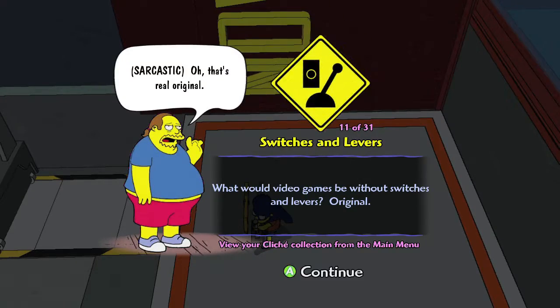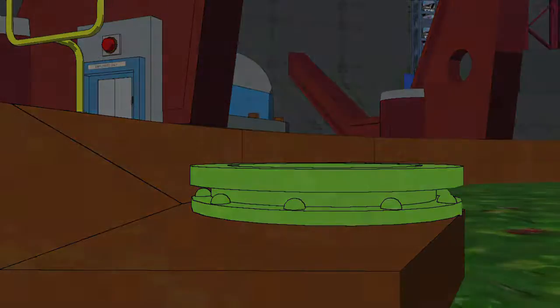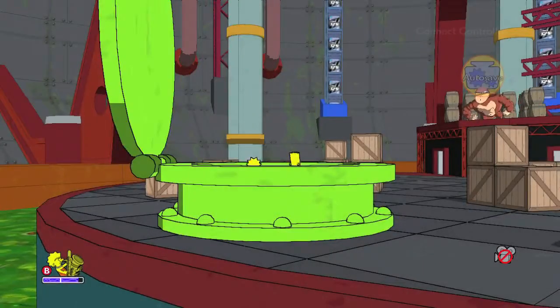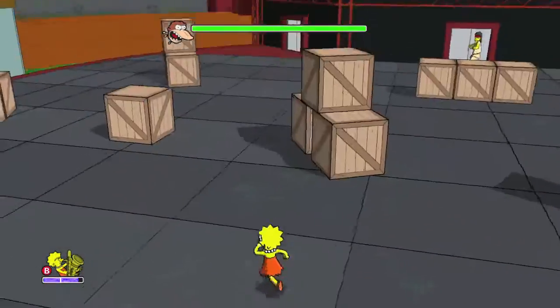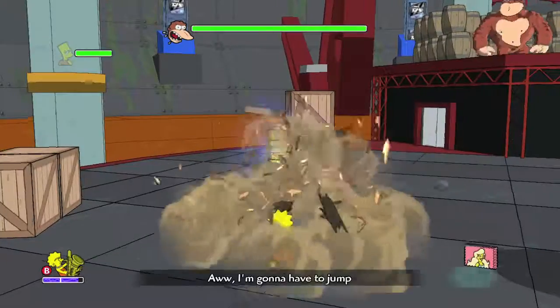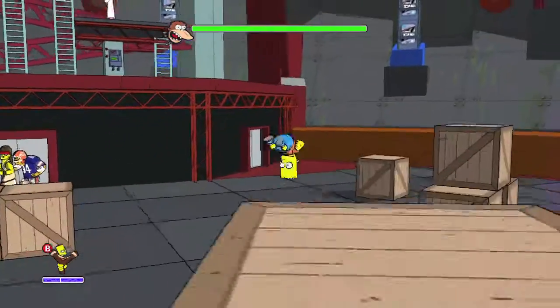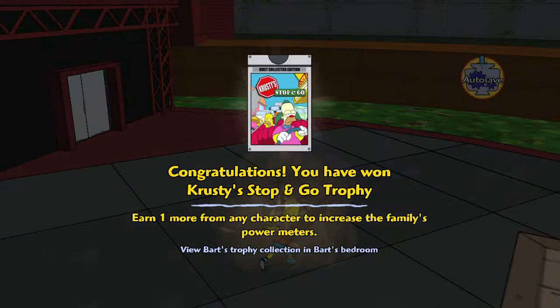The final two collectibles are right at the end boss fight with Donkey Kong. After you fall down the pipe, you should see a bunch of crates before you fight him — make sure you break them. The one on the left is going to have a Lisa collectible, and the one on the right is going to have the last Bart collectible. Make sure you pick that up. And this one is actually a parody of Simpsons Road Rage — HD remakes of Simpsons Road Rage and Hit and Run, please.